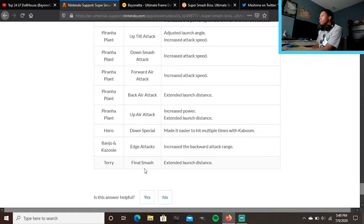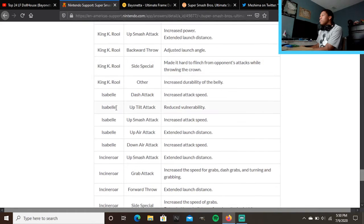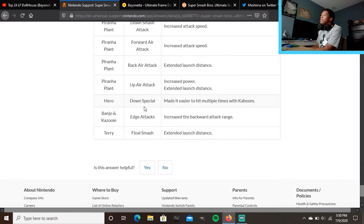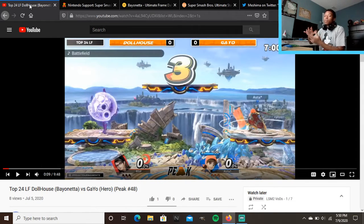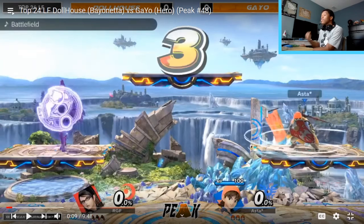For Hero, looking through the patch notes, down special made it easier to hit multiple times with Kaboom — which is like the big one that sucks you in. So Hero got that one little thing, which doesn't matter a whole lot, while Bayonetta got a lot of stuff boosted: her normals and after burner kick.